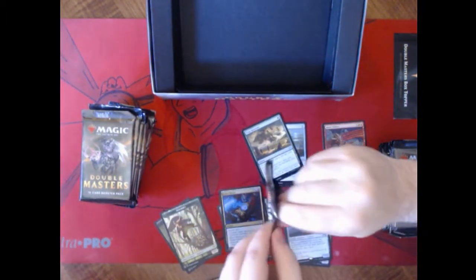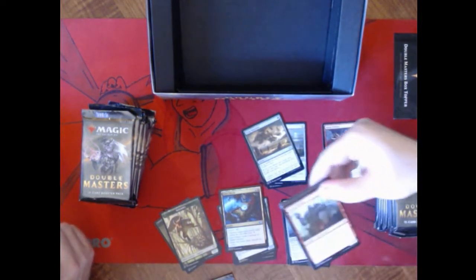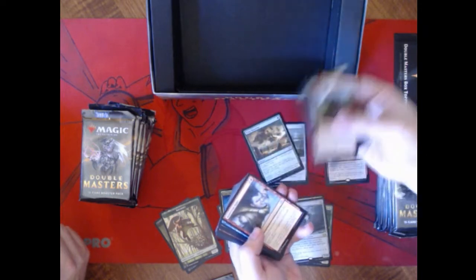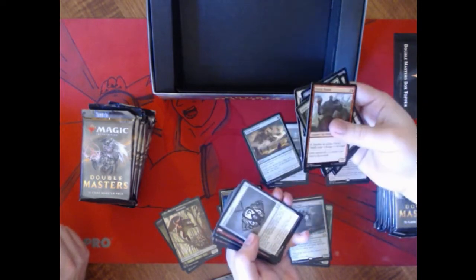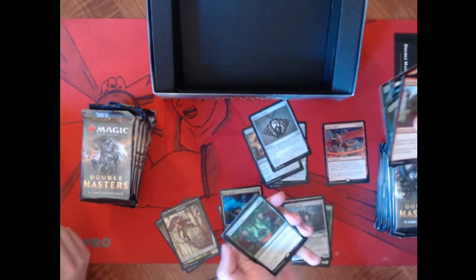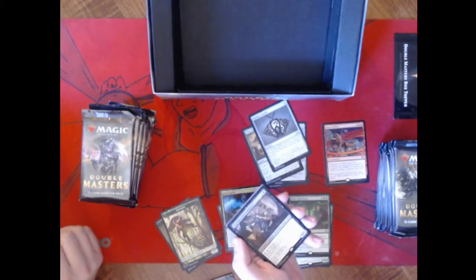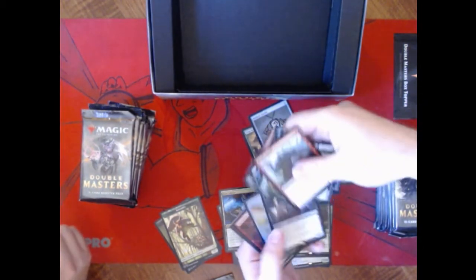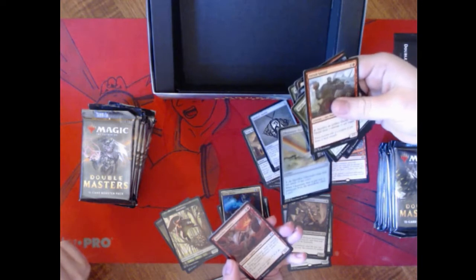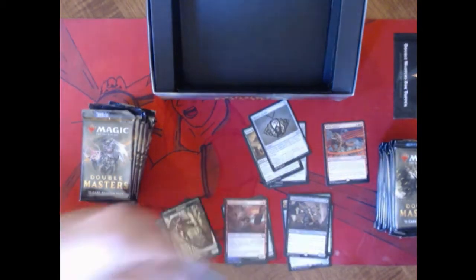Here's our next pack — gotta enjoy it. Not every day you get to open up a $300 booster box. Mishra's Bauble — that's a set aside. Our first rare is Mana Reflection — that card has not been reprinted almost ever, so it was like $40 going into this but I'm sure it's way down. And we have a Doomed Necromancer. Our first foil is a Chromatic Star — that's nice, card sees a lot of play and that is a really pretty foiling.